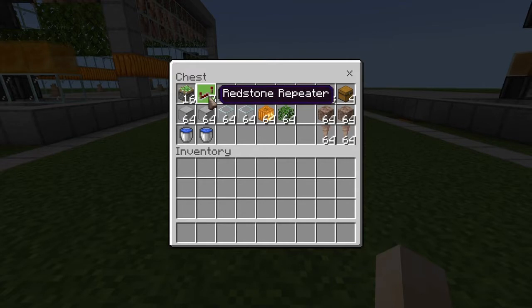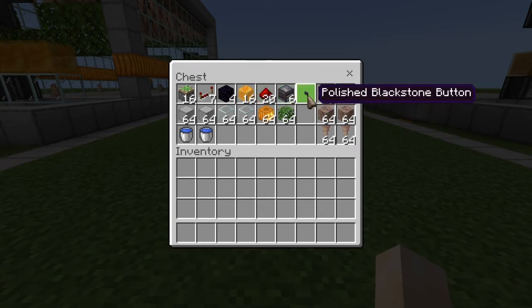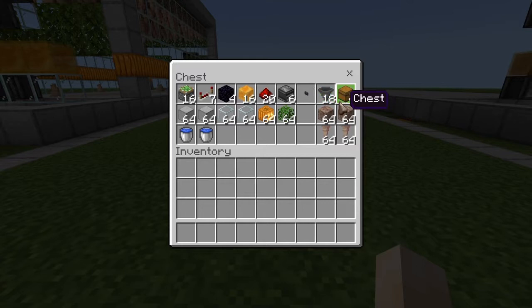The materials required for this build are: 16 sticky pistons, 7 redstone repeaters, 4 blocks of obsidian, 16 honey blocks — you could substitute slime blocks instead, but I highly recommend honey because slime tends to fling things way out of the farm while honey just drops it below. You'll also need about 20 dashes of redstone dust, 6 observers, and a button to trigger the machine.